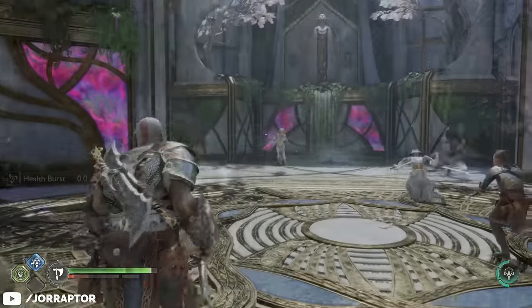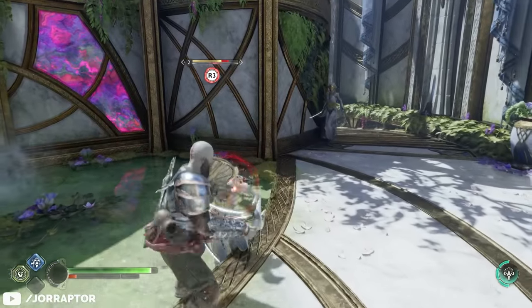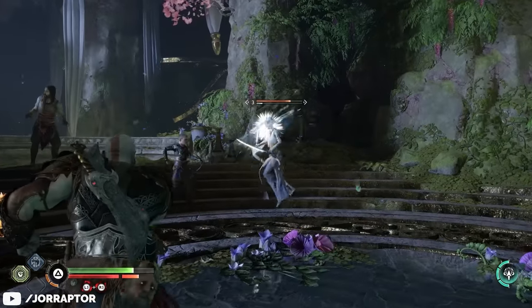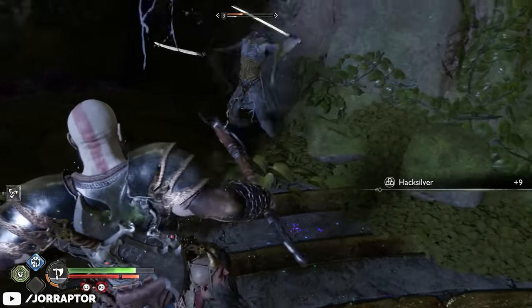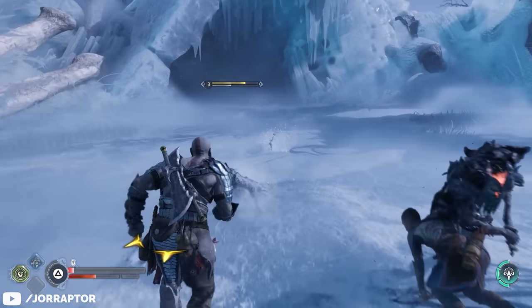To stun light elves, throw your axe against their mask and they will immediately be stunned. It's not smart to immediately press R3 — deal damage first, and then when the circle goes from yellow to red, perform the R3 attack because now you will instantly kill them. If you do R3 when the circle is yellow, you will only deal some extra damage but they will survive the attack.